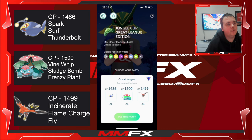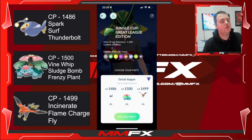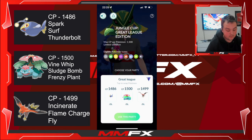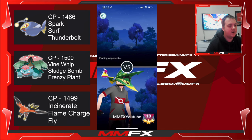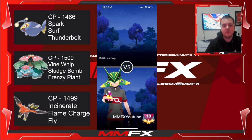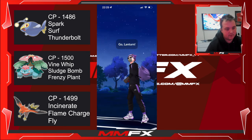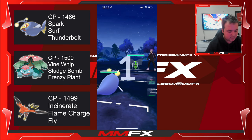Welcome back to the next video on the channel. Today we're jumping into the Jungle Cup Great League edition. The team we're taking in is Lanturn, Venusaur, and Talonflame. Talonflame has Incinerate, Flame Charge, and Fly. Venusaur has Vine Whip, Sludge Bomb, and Frenzy Plant. Lanturn has Spark, Surf, and Thunderbolt. Let's see if we can get a win.